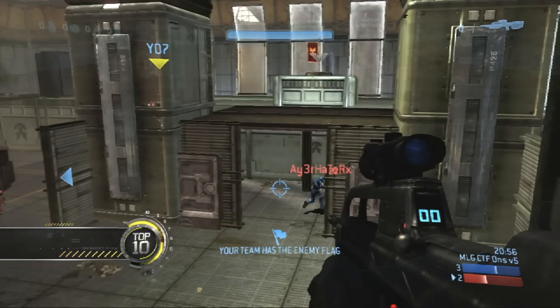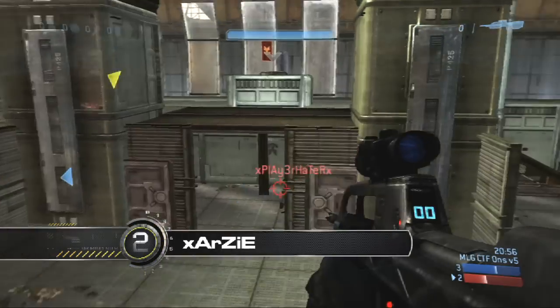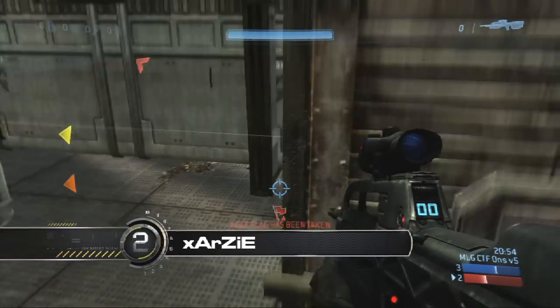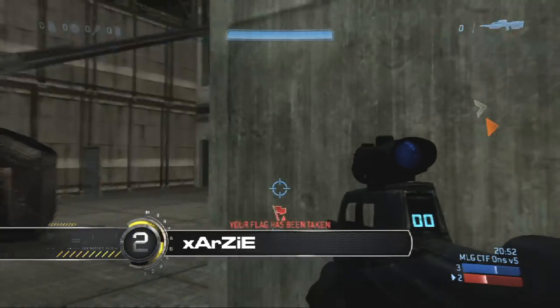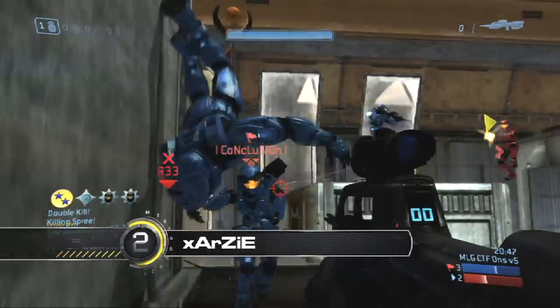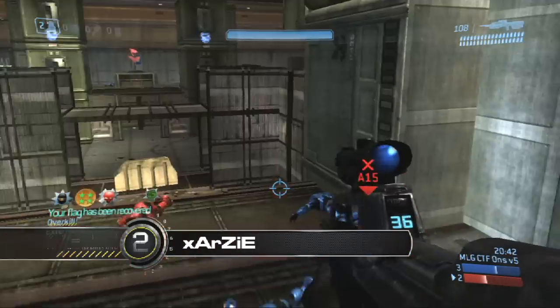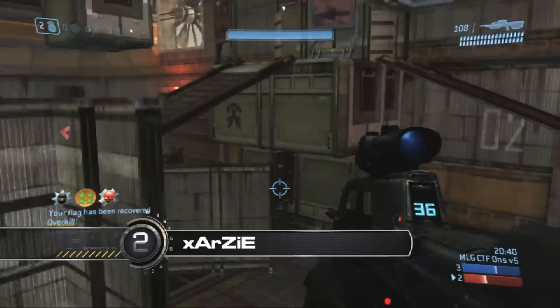At number 2 you got XRZ on Onslaught — he's all out of ammo, so what does he do? Well, he uses his hands. Chasing down the first guy, loses him amidst all the crazy corners but finds Nightstock with the Assassination, jumps up for the double kill, connects for the triple on the flag carrier, and there's an Assassination, Overkill, Extermination beatdown — all on your screen. That's XRZ at number 2.